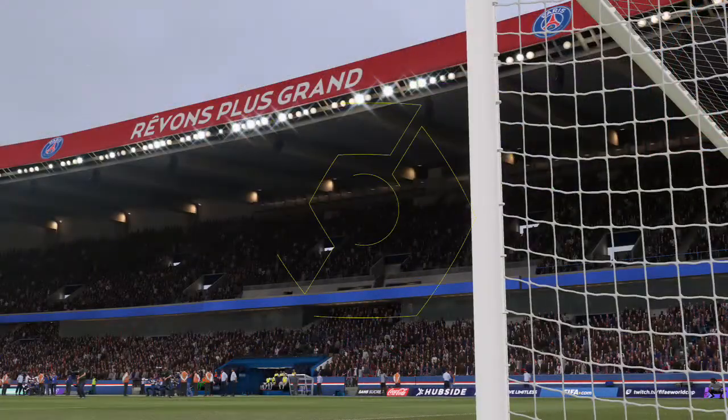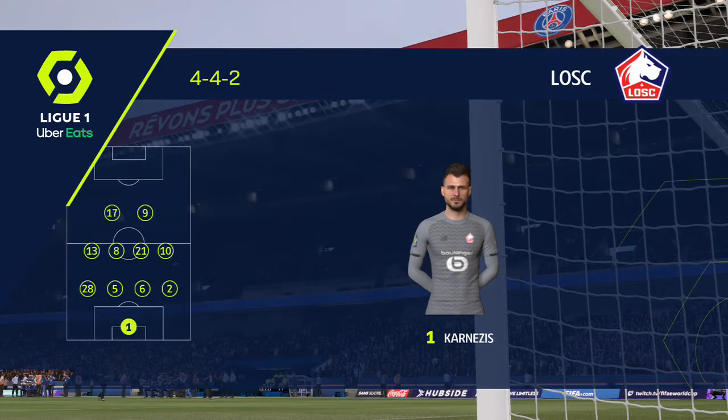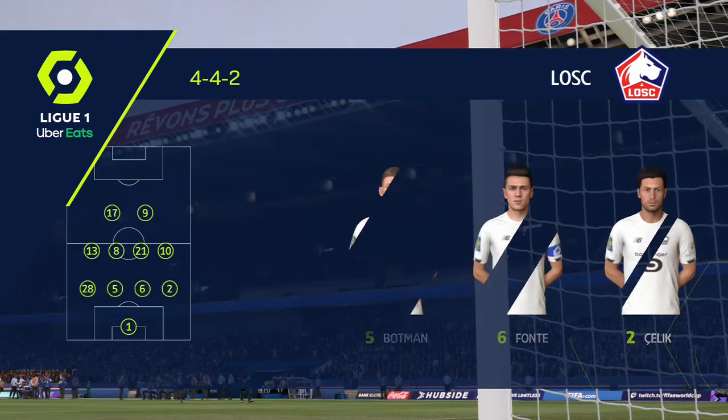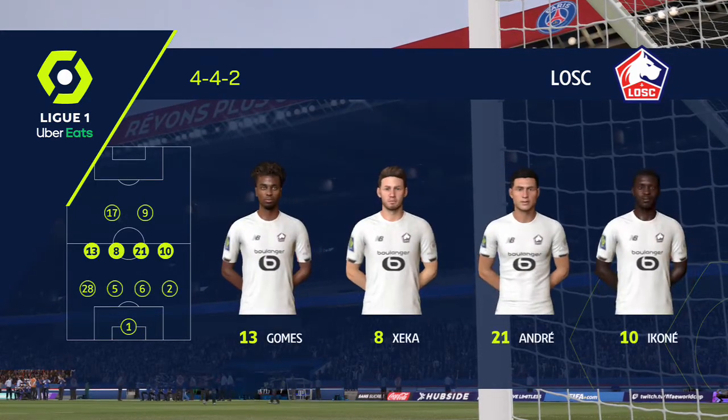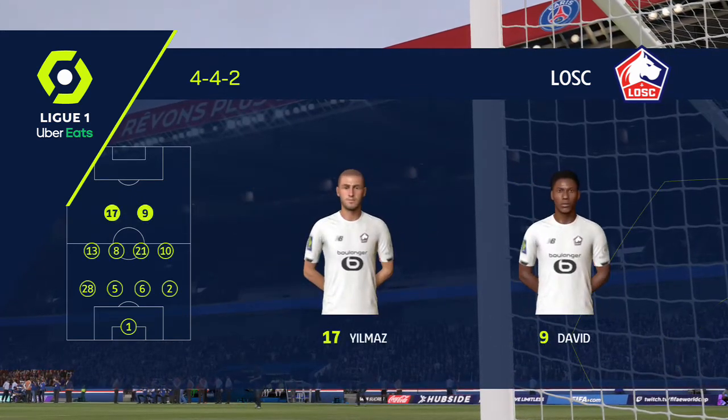And so the initial 11 for Lille. It looks pretty orthodox. Yeah, I love this formation — 4-4-2. The two main strikers will stay close together. The full-backs will link up with the wide players. The two holding midfielders are sitting in front of the centre-backs. Very solid look about this team.